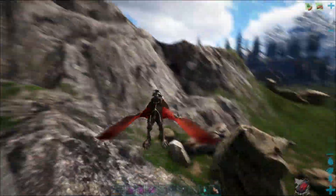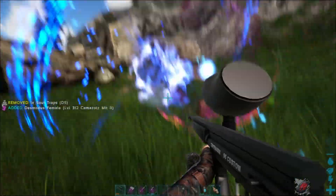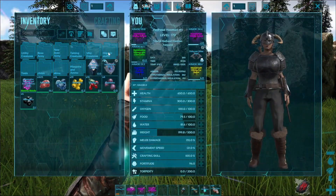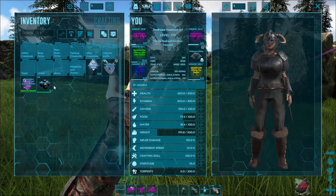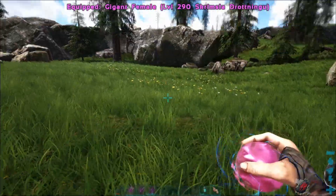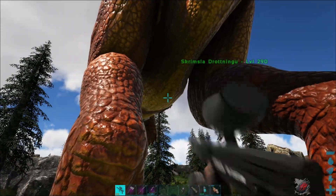Basically what I'm about to do is go on an absolute rampage. And what better creature to do that while hunting Gigas than, you guessed it, another Giga. Prepare to meet Skrimsla Drotningu — I can't pronounce that, but apparently in Icelandic it translates to Monster Queen, so I thought that was fitting.